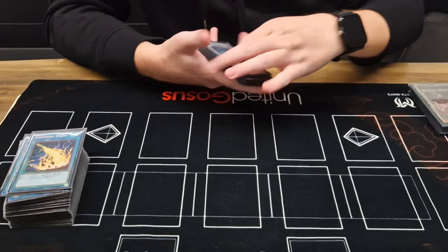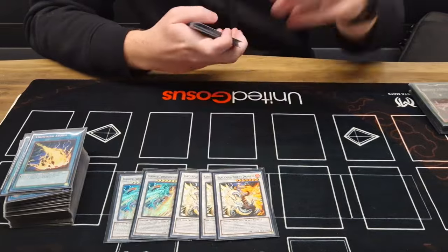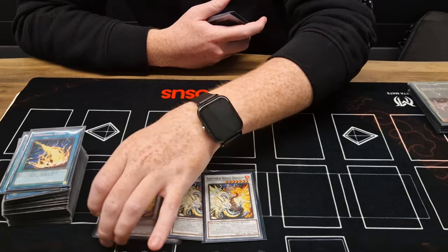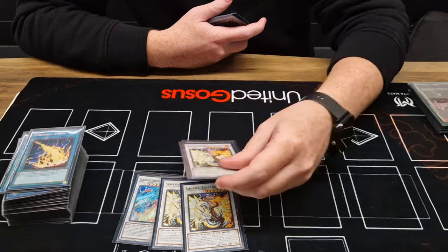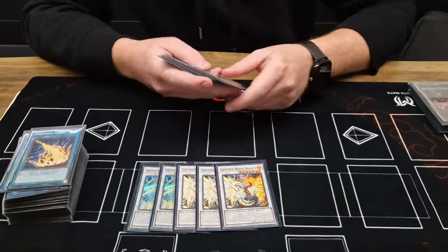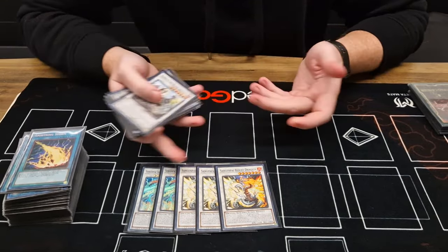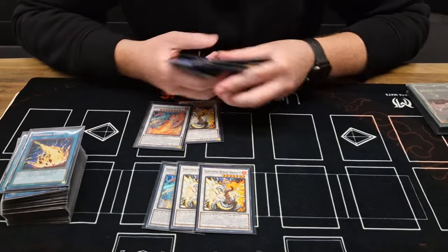The extra deck played 2 and 3 of those guys — why? Because they don't want to lose to Kashtira Unicorn or stuff like that. If you play 2-1 and he's ripping 2 of those guys, then you just lose. But it never came up. I think as Kashtira gets less famous, it will be decreased to 1-1 and I'll play more of the link package.